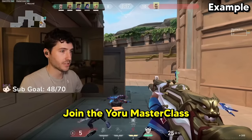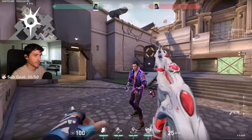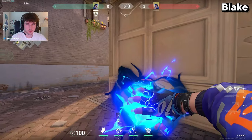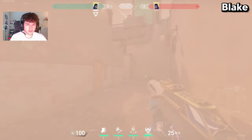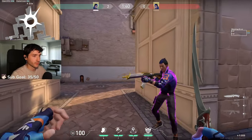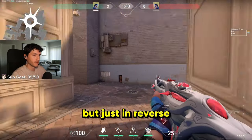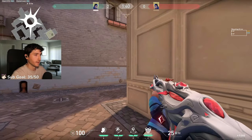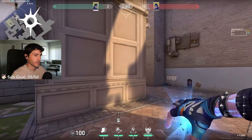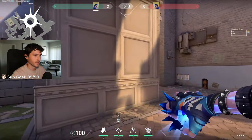Yoru can Phoenix flash by doing the reverse flash. So for the reverse flash, what you would actually do is the same kind of thing but just in reverse. You want it to still kind of pop and make it undodgeable, but just off the back wall. It's more stylish than anything. So instead of doing it off this wall like this, you do it like this instead.